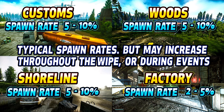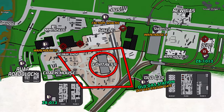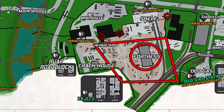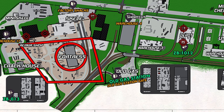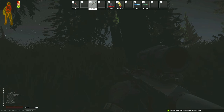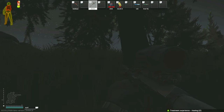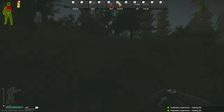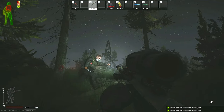The cultists have four maps they can spawn on: Customs, Woods, Shoreline, and Factory. On Customs, they can spawn all around or inside the fortress area, but they can also be pulled all the way over by Crack House and the Mechanic Shop, or on the opposite side towards the old gas station, depending upon if they get into an engagement with a player. Usually on Customs you will have the highest spawn chance among all maps throughout the wipe, usually starting between 5% and 8%, then gradually increasing between 10% and 15%. At the time of making this video, Customs is sitting at a 10% spawn rate.